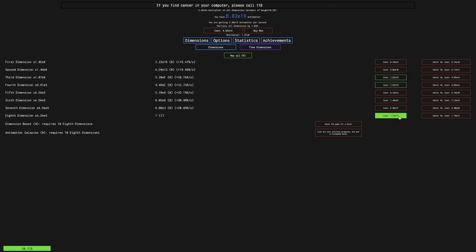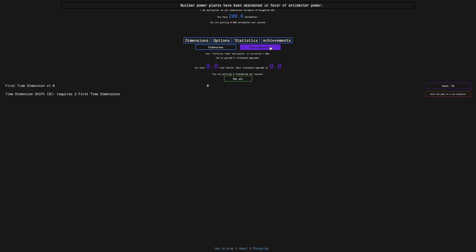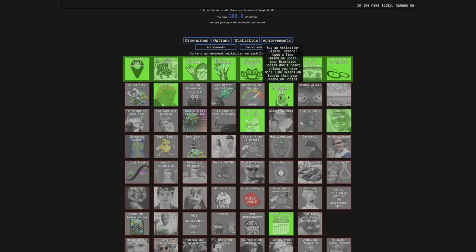Now getting the 8th dimension up — here we go, one galaxy. This is a ring of a countdown: 3, 2, 1, boom! So tick speed boosts are now a thing. The next galaxy costs 70 8th dimensions. Our time dimension shifts are reset — yeah, that's a thing. And also galactic sacrifices here. Essentially, this is the New Game Minus Minus layer, this is the New Game Minus Minus Minus layer. This also gives me some achievement rewards.